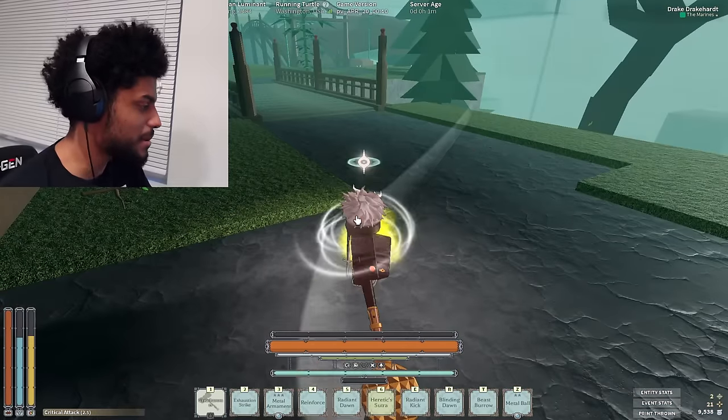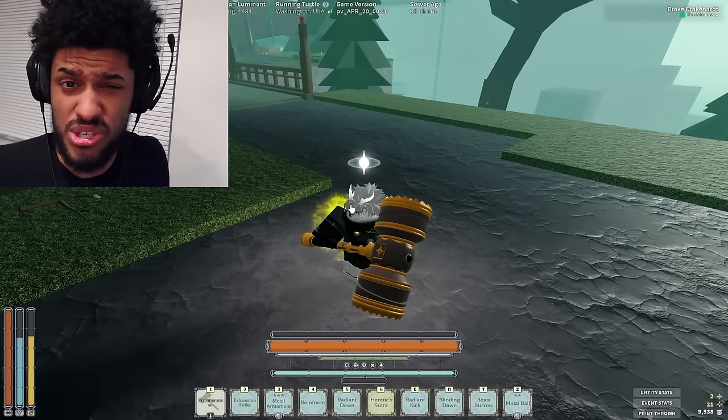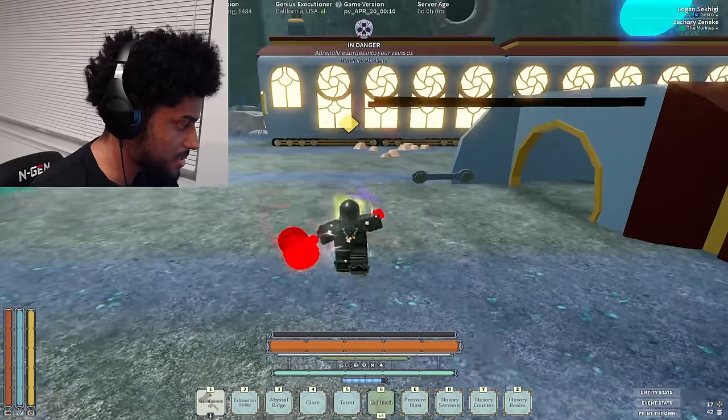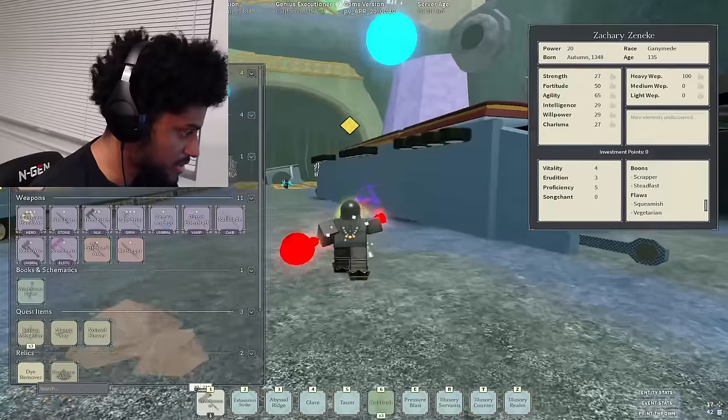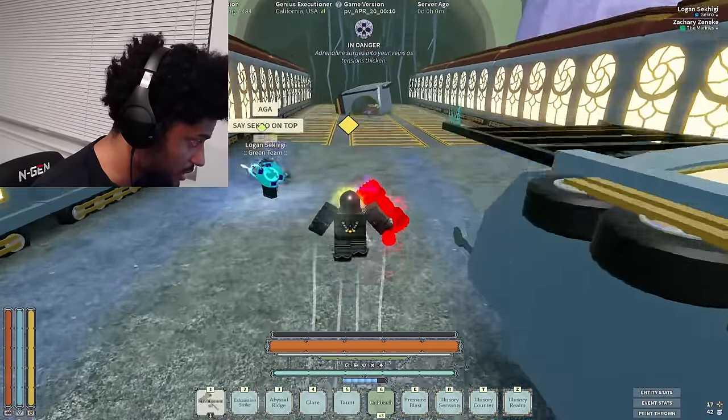I wish they gave it something unique, like maybe it slams a gun and cracks it. Let's do a quick combat showcase and show off what it can do. I'm going with the Bloodthirsty Hammer because it does more damage. This specific build has 5 proficiency, so it's still doing like 53 damage, which is really, really nice.